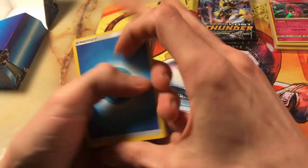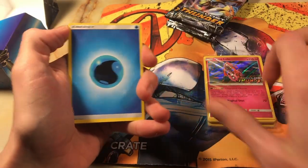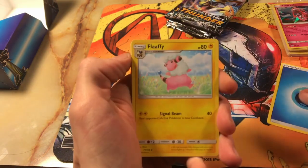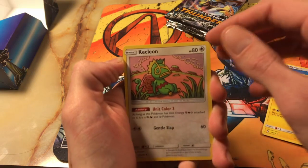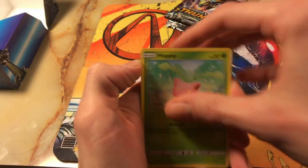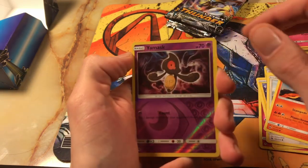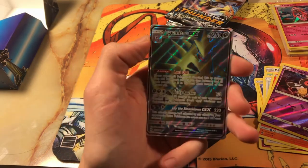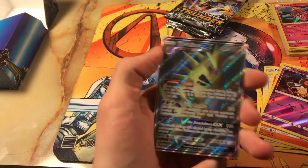So what did you guys get in your Lost Thunder promo? Which promo card did you guys get? Let me know in the comments below. We got our Energy, our Fluffaffy, Electrobuzz, Claceon, Cutiefly, Chinchroo, Hoppip, Picopec, Slugma, Reverse Yamask, and a Tyranitar GX. Nice — check out the shine on that, it's just shining away for you guys.